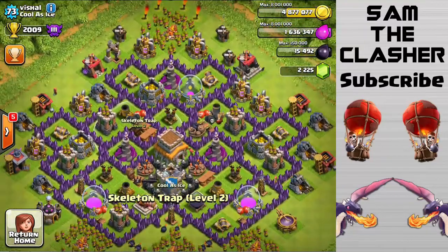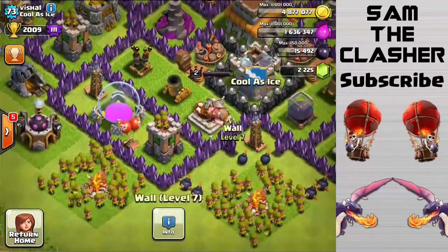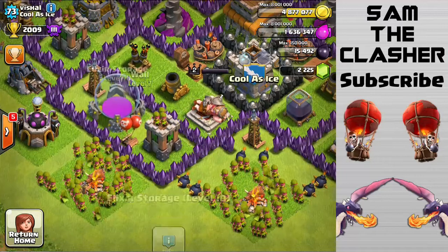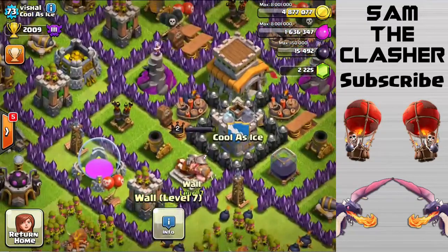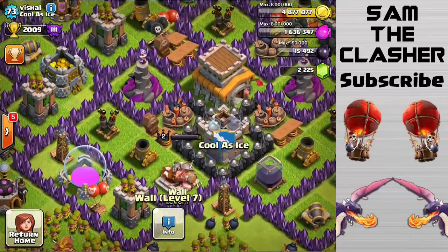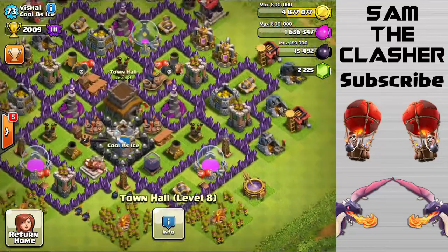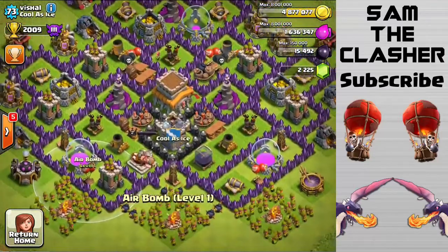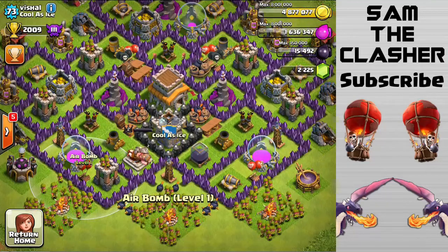I would say please stagger your wall — this entire section over here — one to the right, or a few to the right, because right here they can get into both of these compartments and that one. If they destroy this wall and the wall workers are clever enough, they only have to break through one layer of walls to get your town hall, which kind of defeats the purpose. Do it on both of these sides. The top half is fine, but the bottom half is kind of weird — so upgrade everything a little and try to stagger that.